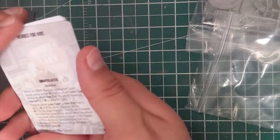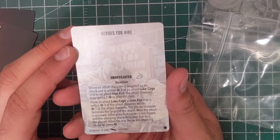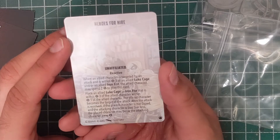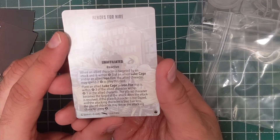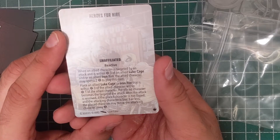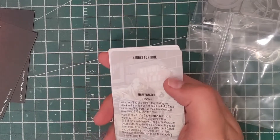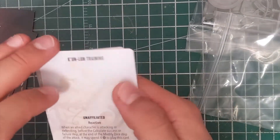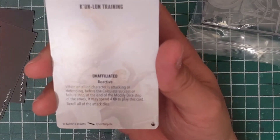Next we got Heroes for Hire, which is an unaffiliated reactive card. When an allied character is targeted by an attack and is within range three of Luke Cage or Iron Fist, the allied character may spend two power to play this card. Place Luke Cage or Iron Fist within range one of the allied character — that character becomes the target of the attack. After the attack is resolved, if the character is not dazed and the attacking character is size three or less, the placed character may throw the attacking character short. That is actually really cool for two power.